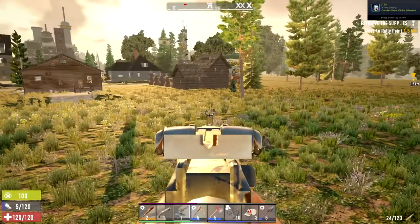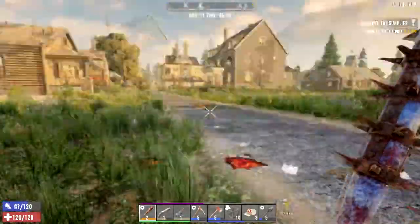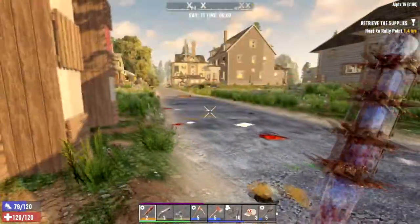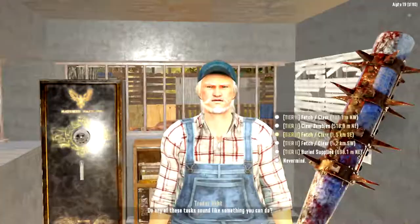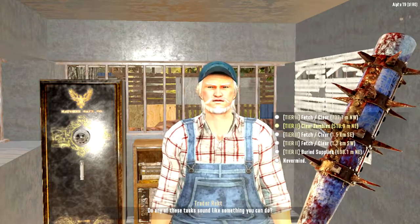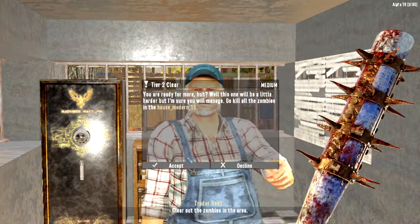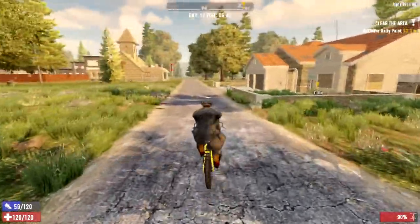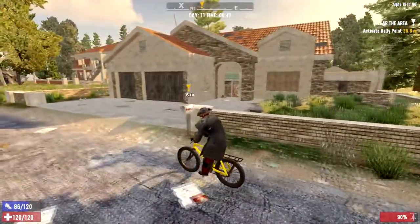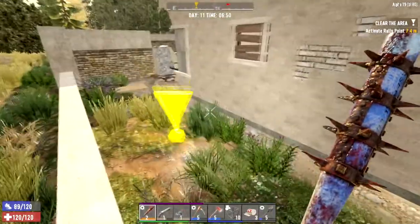Alright, let me just get rid of each and every one of them really fast. I was just chopping down some wood. We got a clear zombie so close by and it's also a tier 2, so I'm gonna take this quest. Oh man, look at the size of this house. I mean it's not exactly a big deal, but it looks really awesome. Let's get this started.